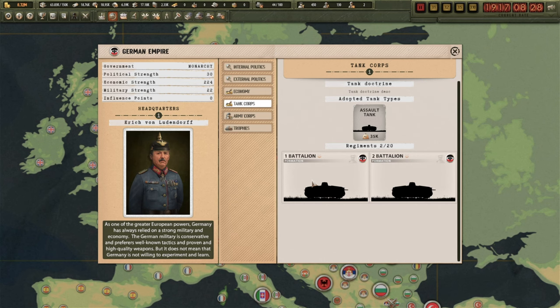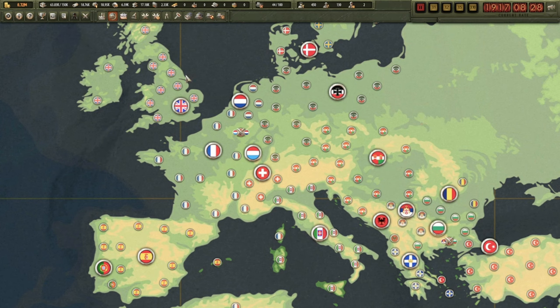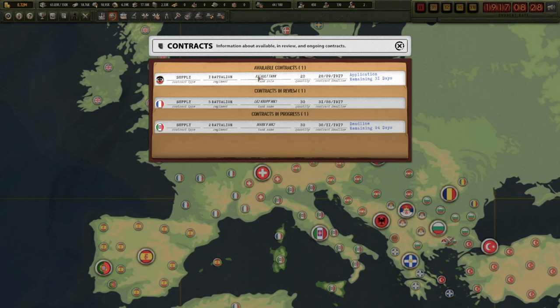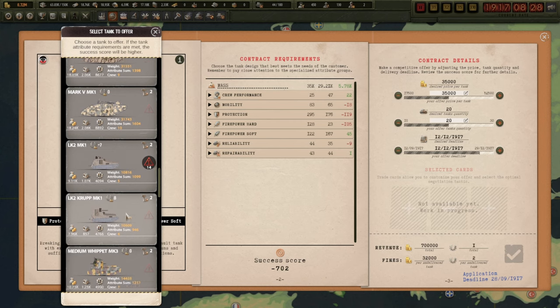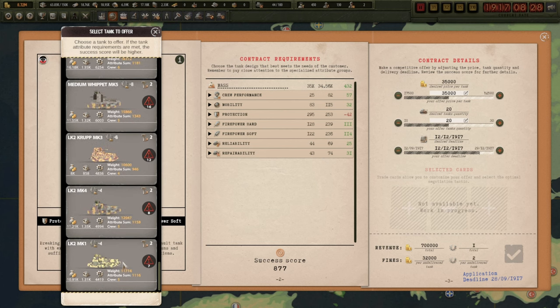Now the best thing that I've got which can match that is that other tank which I've got, which has the two six pounder guns. If we have a look at this contract - there it is. And we put a bid in for our glorious tank. Our score - 877. That's not as high as what I thought it would be. They quite like the Whippet tank - okay, that's the new one that I made, that's actually quite surprising.